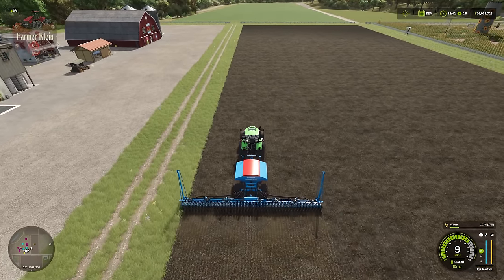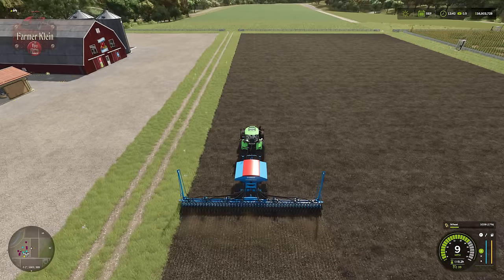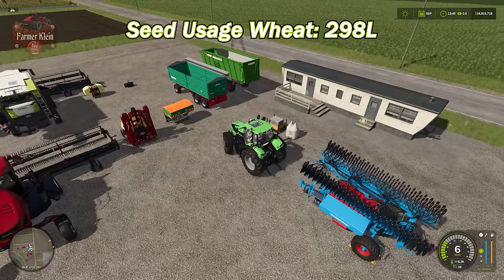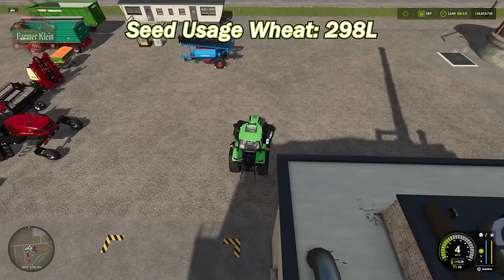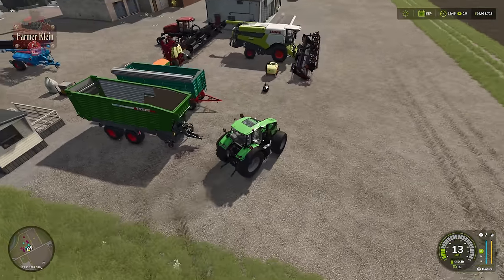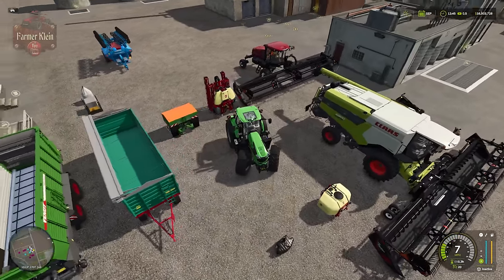Tracking seed usage: we've used about 298 liters for wheat. Barley used less at 257 liters and oats used more at 329 liters — wheat is in the middle at 298. All three are well below the infographic's 500 liters per hectare, which was based on FS22 data from the Academy. Seed usage in Farm Sim 25 appears to be significantly reduced.